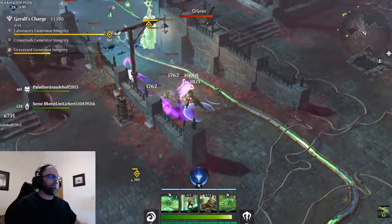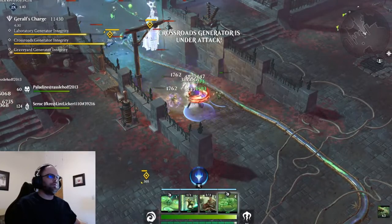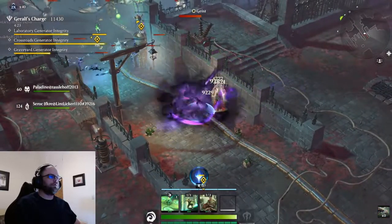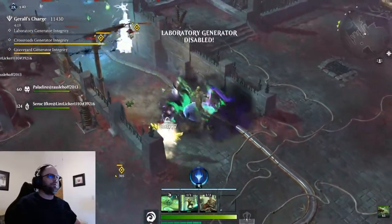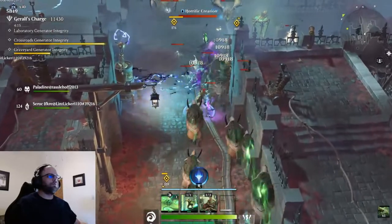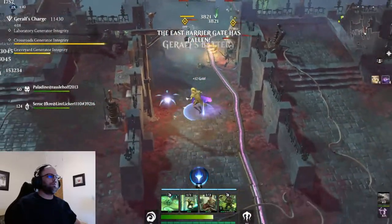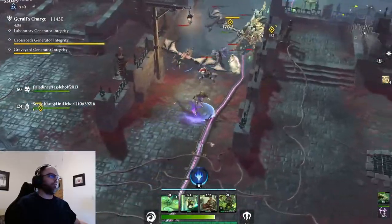At the end, anything still alive — the whole thing here is you want to keep killing as much as you can to keep the spawn fresh, so you've got mobs spawning all the time. But anything you don't get drawn into the walls, as soon as you discharge the battery it's going to kill them all instantly anyway.